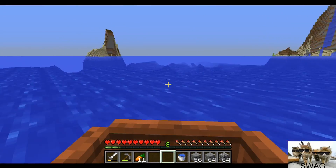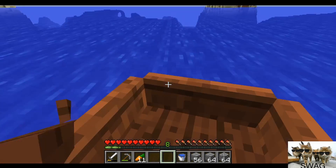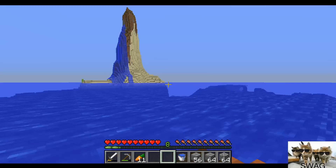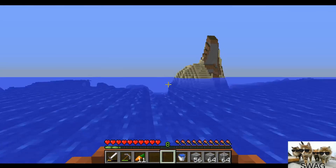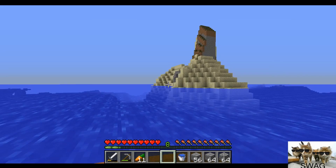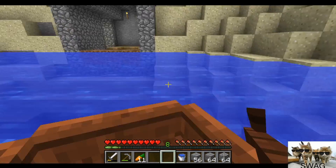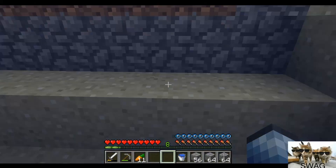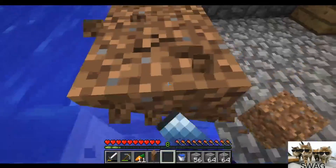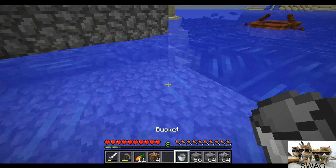I decided to go over here to this amazing island. There used to be a tree up there, but I needed its materials so I had to go chop it down. You can see a little bit of it probably right up there. Now that we got our water bucket, we can actually complete what we're going to do to finish here. We're going to take out all these and fill this up with water.